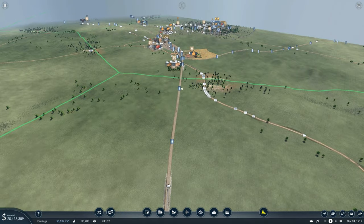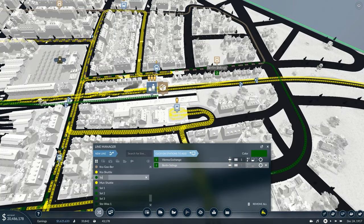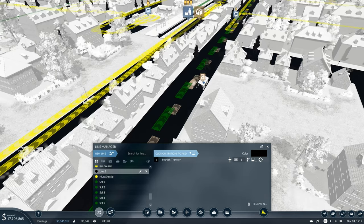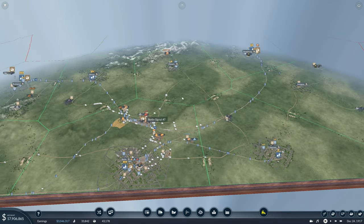We'll grab the soldiers from Vienna by bus since it's not too far. We'll find the military base, pick these soldiers up — Vienna soldiers to Berlin. Last two cities to connect: Munich and Hanover. Now every single city is connected to the capital or straight to the battleground by bus. We're now going to send all those troops over to the battleground with a new line from Berlin.